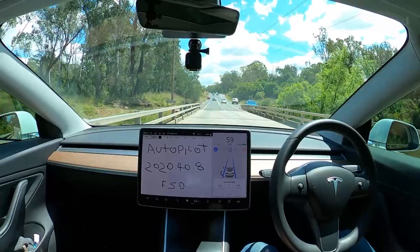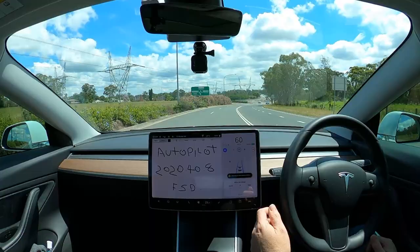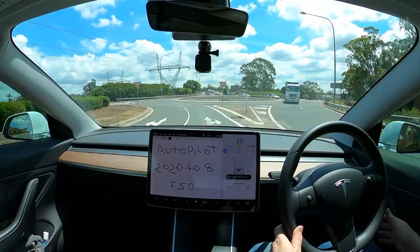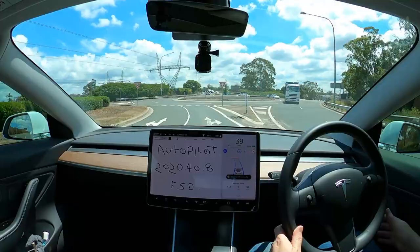Next up, your standard issue generic vanilla flavoured multi-lane roundabout. Okay, approaching the roundabout, stopping for traffic control. Obviously, 20.40.8 can't do roundabouts, so I'll take over at the roundabout here. It's coming to a complete stop by itself. I'll take over now for the traffic, obviously.